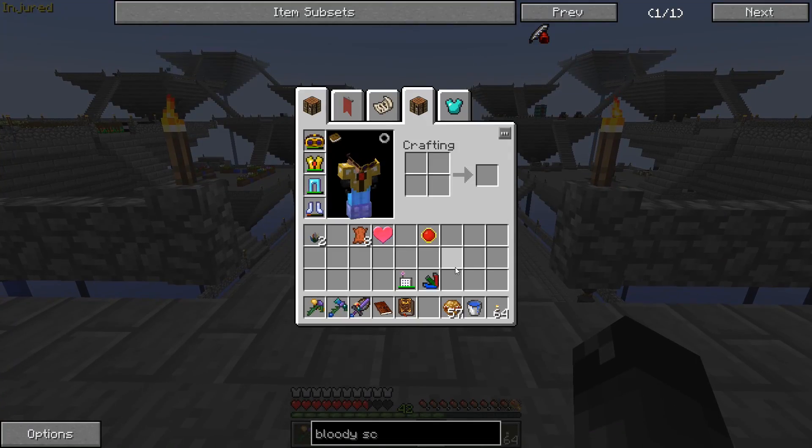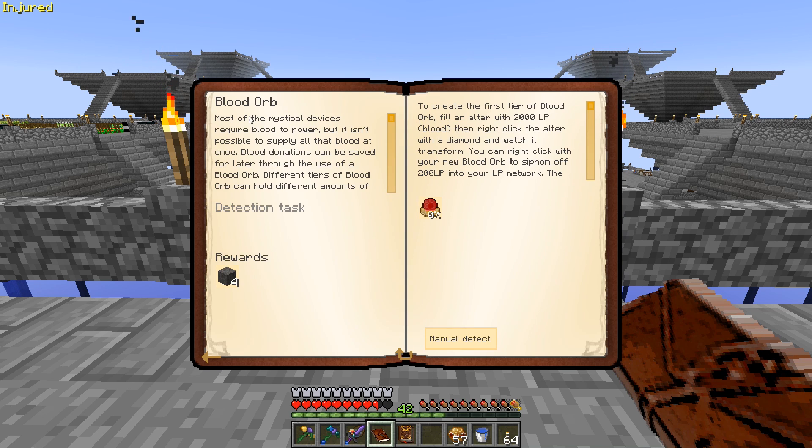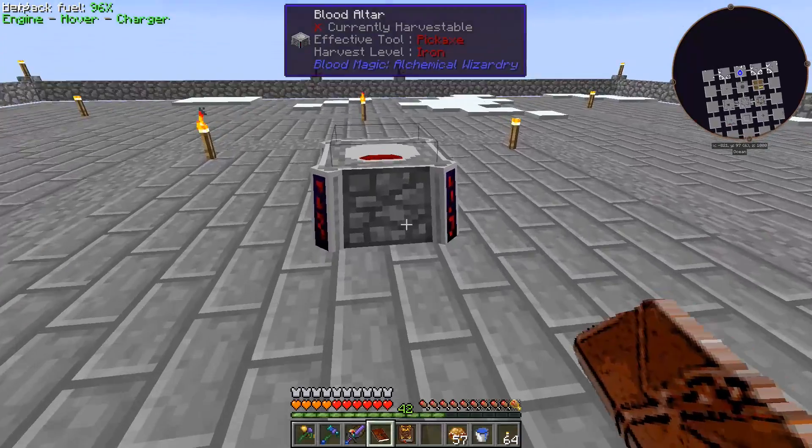Looking at the blood orb quest: to create your first tier blood orb, fill the altar with 2,000 life points and then right-click it with a diamond — watch it transform. You can then right-click with your new blood orb to siphon off 200 LP into your network. The network is separate from the LP stored in the altar and doesn't drain over time. Let me grab a diamond.